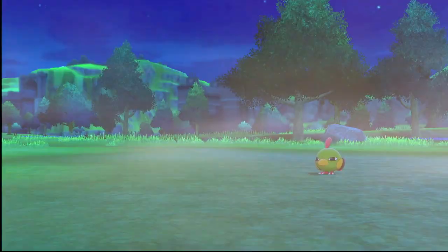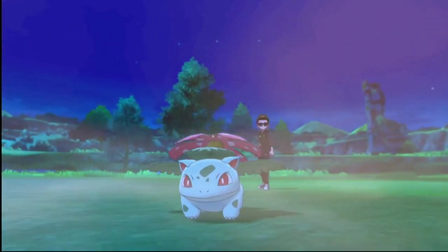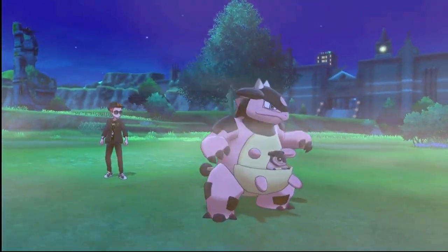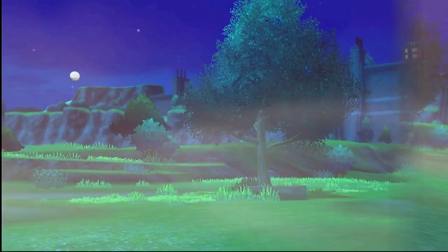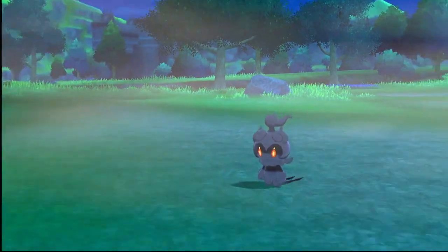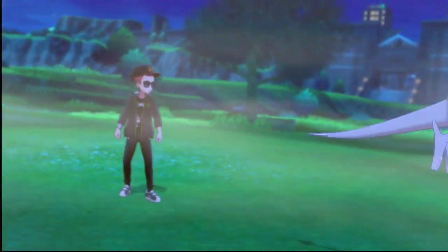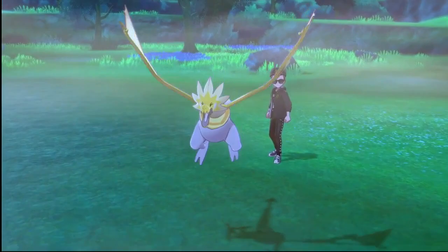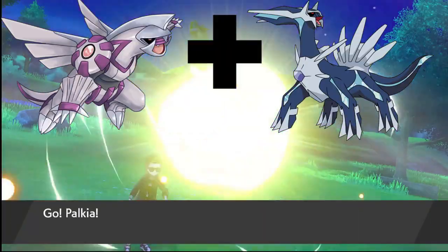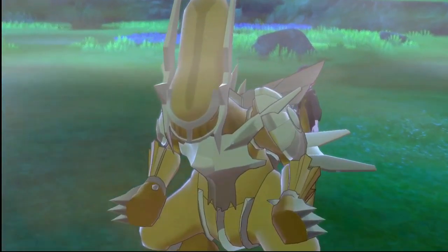Next up we got the cutest little boy — Venusaur mixed with Bulbasaur. If you do anything to hurt him I will come for you and your entire family. Then we have Kangaskhan mixed with Miltank — pretty crazy looking, but isn't that what Pokemon Fusions are all about? Up next we got Galarian Zapdos mixed with Ho-Oh — look how awesome he looks. Then Aerodactyl bottom half mixed with Dragonite top half — what an abomination, but his smiling face makes me want to give him candy for Halloween. And finally Palkia mixed with Dialga — this is a fusion from the manga as well as the upcoming Pokemon Diamond and Pearl remake.